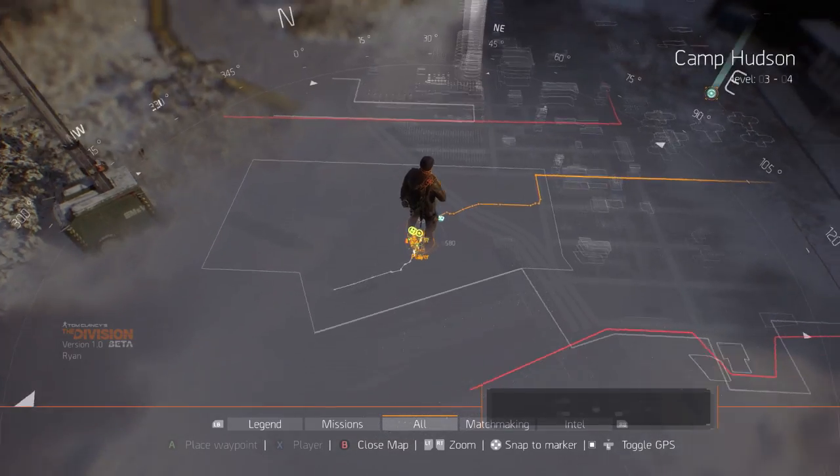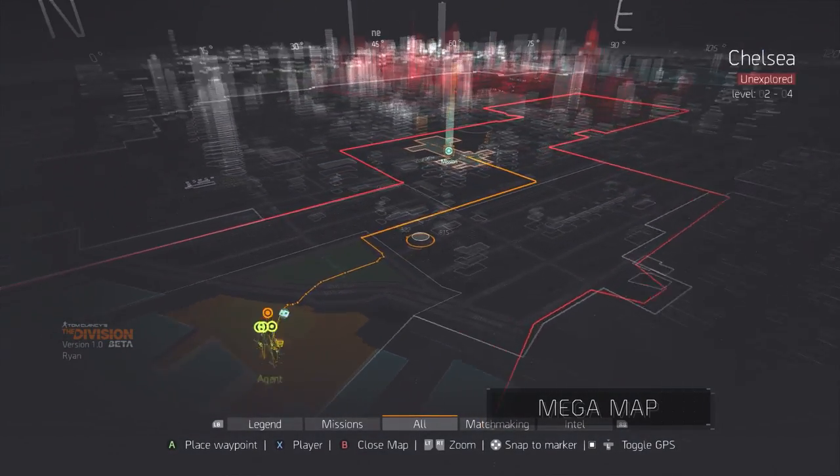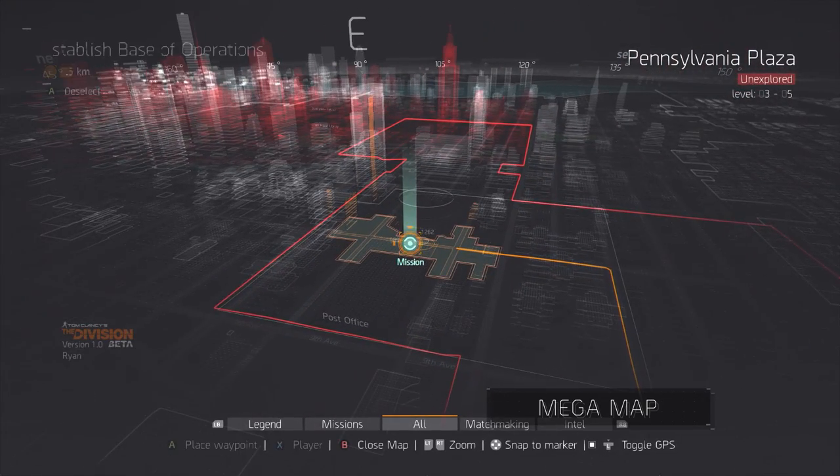Now you should decide where you want to go and what you want to do. For this, you can use the Mega Map. Let's set a waypoint towards the Base of Operations.